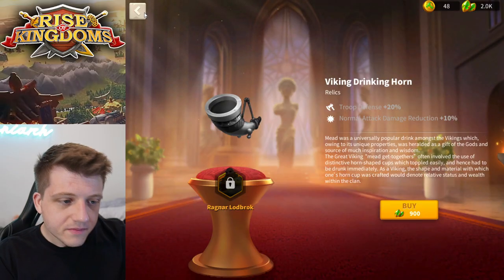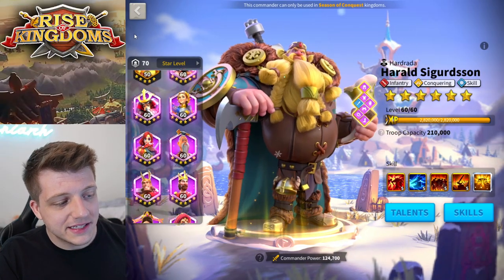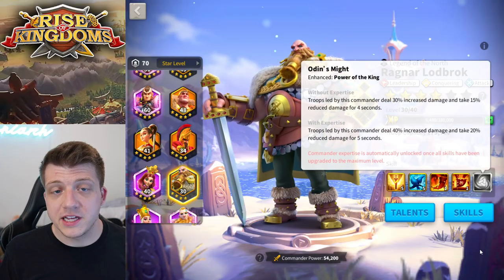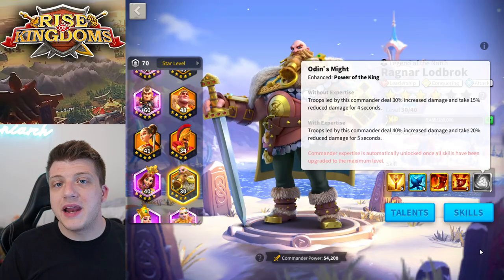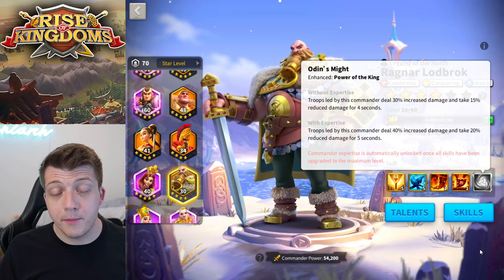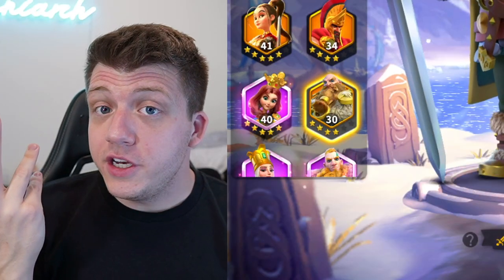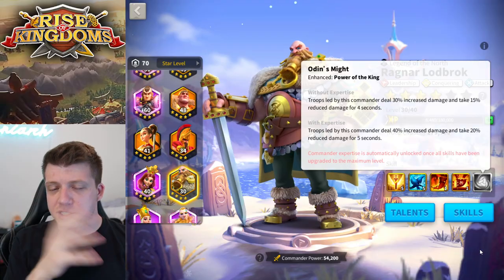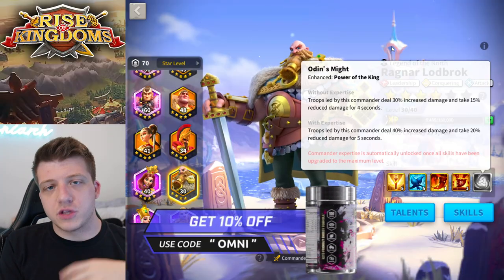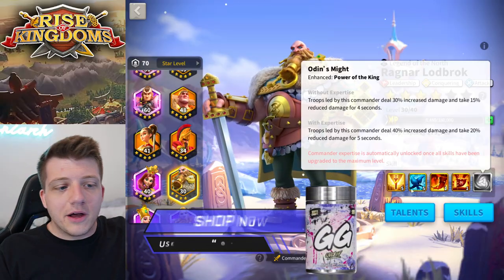What if I told you that on top of the relic buffs, you could have the buffs from Ragnar's primary skill — the expertise buffs, 40% increased damage and 20% damage taken reduction — up 80% of the time or more? You could potentially have those buffs up all the time, or at the very least about 80% of the time. The math actually works out to five out of six turns, which is higher than 80%, and there's also the possibility of six out of six — 100% of the time.